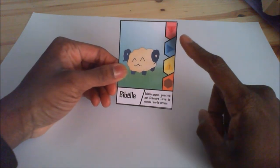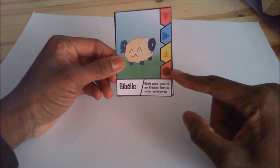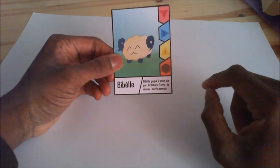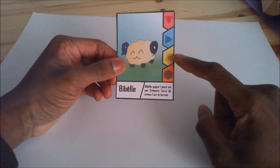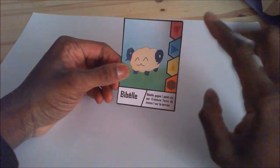It has only 1 life point for a specific reason: Bibel gets 1 life point for every level 1 earth creature on the field. Since it's a level 1 earth creature itself, it automatically gets 2 life points.